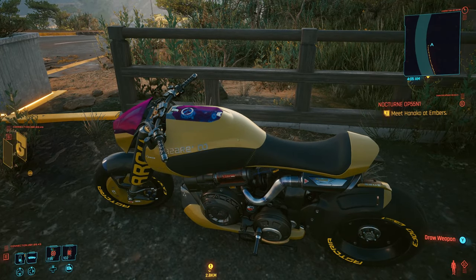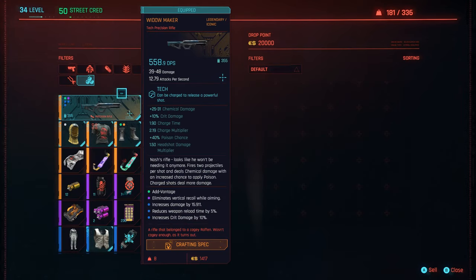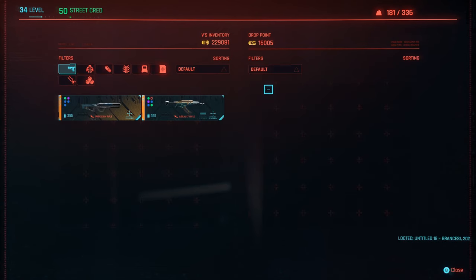The better way though is to perform a cash glitch, but this might not always be available. One that is available at the time of making this video is the Space Oddity painting glitch. I have a video linked in my video description if you need one, but you simply have to complete a mission called Space Odyssey and at the end pick up a package.